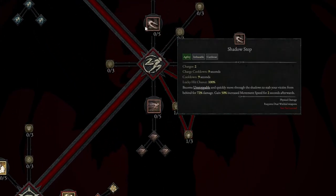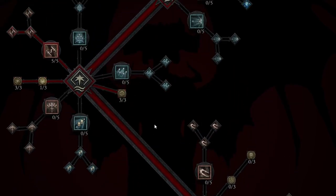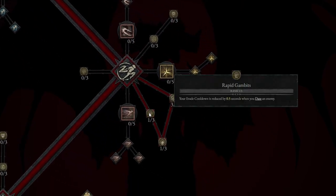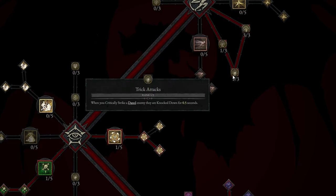Going down a little farther, we are not going to take any of the agility skills — we don't really need a dash, Shadow Step, or Caltrops, because we have so much pure movement already. We are going to take some of the passives here though. Rapid Gambits: your Evade cooldown is reduced by 0.5 seconds when you daze an enemy. Concussive: after knocking back or knocking down an enemy, you gain plus 15% increased critical strike chance against them for 3 seconds — we have that to rank 3. And then Trick Attack: when you critically strike a dazed enemy, they are knocked down for 0.5 seconds, allowing us to do so much damage.